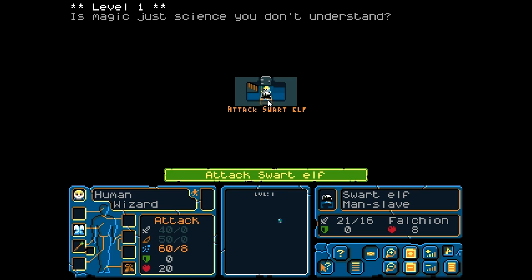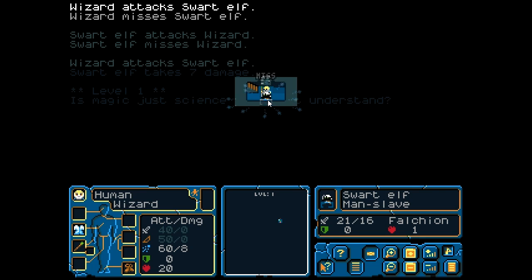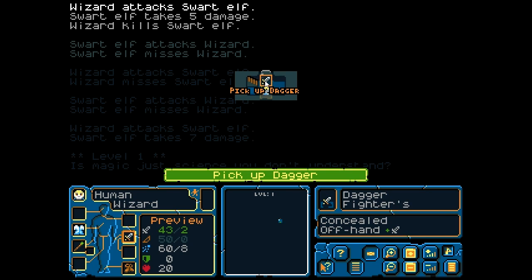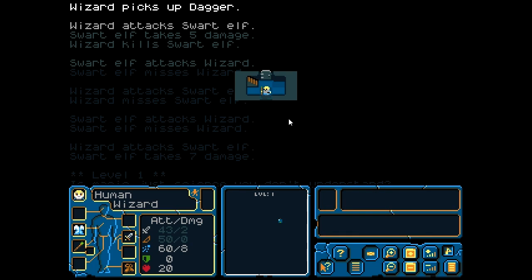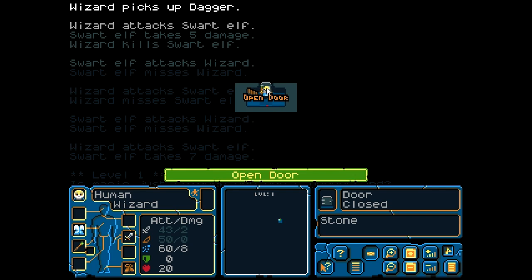We're just going to click to attack. I did 7 damage there and he missed. This is a turn-based dungeon crawler, similar to Dungeons of Dreadmoor, so we have time to plan. I can pick up this dagger — you can see how it will affect my statistics. If I pick it up it goes in my offhand and it allows me to do damage up close I think. But I'm still a little bit confused about the basic mechanics in the game.